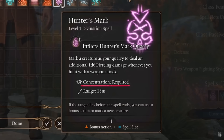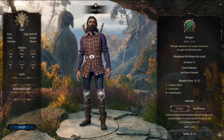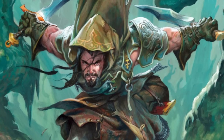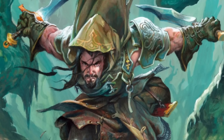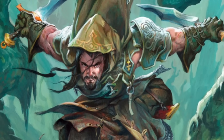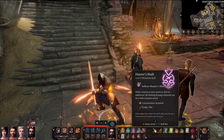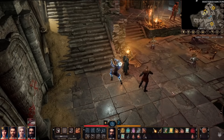Other Ranger spells include Cure Wounds, Speak with Animals, Ensnaring Strike, Hail of Thorns, and more. At level three you choose your subclass from three options. The first is the Hunter — they get extra specializations that make them really good in certain combat situations, such as attacking larger creatures, attacking enemies below their hit point maximum, or when surrounded by multiple foes. A really powerful damage-focused subclass.